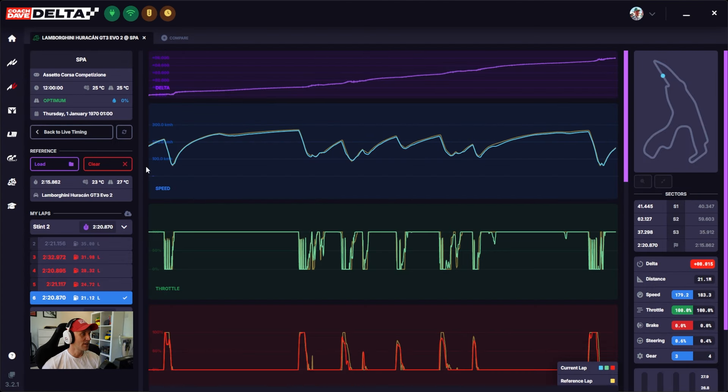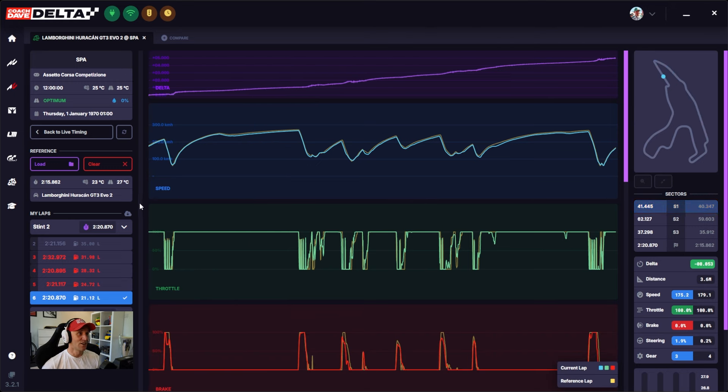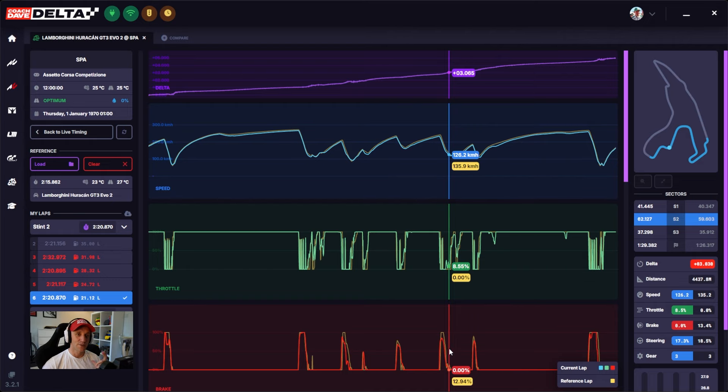Now we are in Delta to analyze Haribo's time, and we're going to compare it against one of our pro lap times of 2:15.8 — so pretty much a five-second gap. When you first open the data, it's always important to try and pick up on overarching patterns, often easily detected by a misalignment in the data. Throttle looks decent. On braking, you can see that there are some peaks — the yellow is the reference pro lap — and those peaks in the reference lap are higher than Haribo's, which indicates that either Haribo's not going into the corner quick enough or is not aggressive enough on the braking.